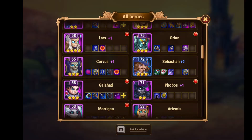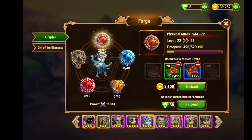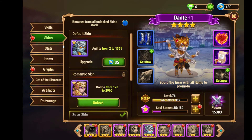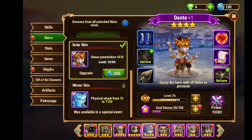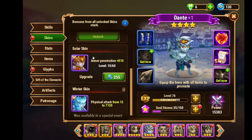That's back to Dante. As you can see, I accidentally put in the default skin, so I'm changing it back. If you're working on a basic glyph for Dante, equip the skin based on what glyph you're leveling. If you're working on the Duality Glyph, put the default skin. If you're working on dodge, use Romantic. Solar for armor penetration, and then physical attack for Dante.